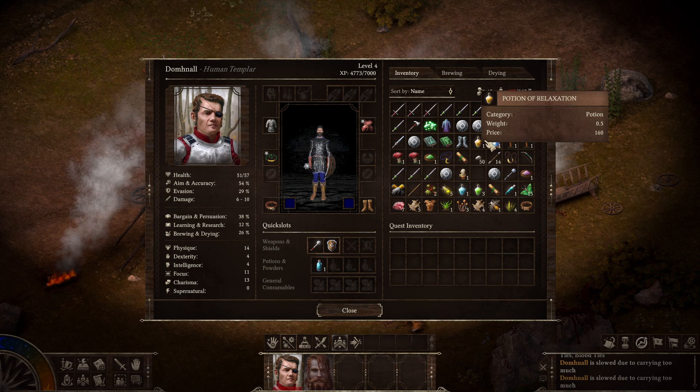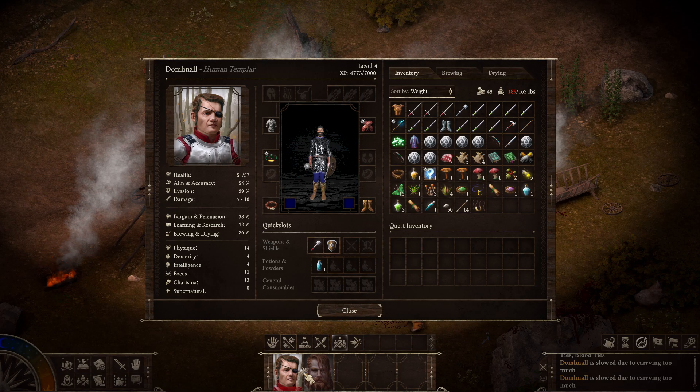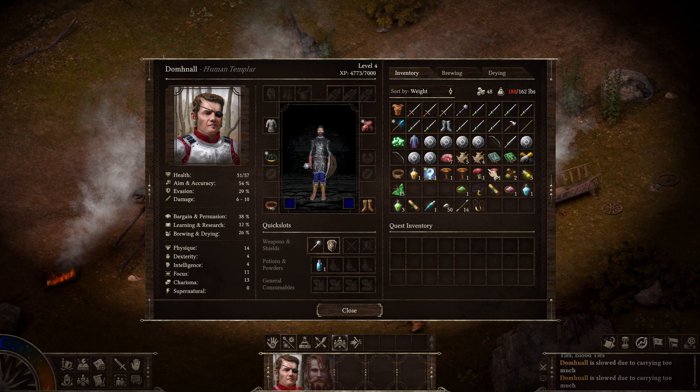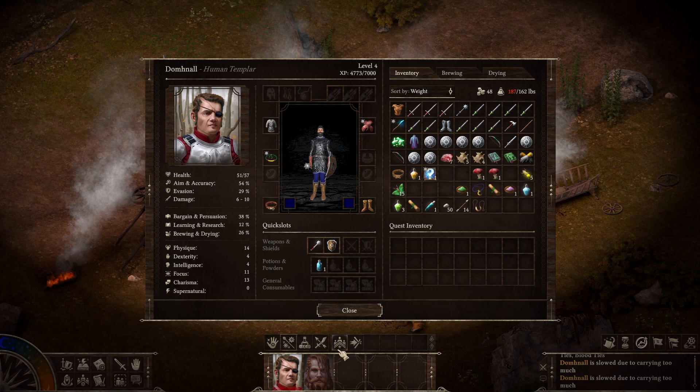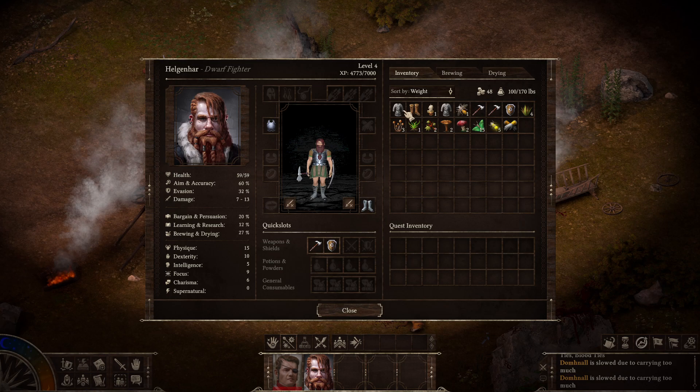I'm putting points into Elginhar's Brewing and Drying. Where did the candle go? There it is. Give him all that instead. It doesn't seem like there's a universal inventory — that's a little disappointing.